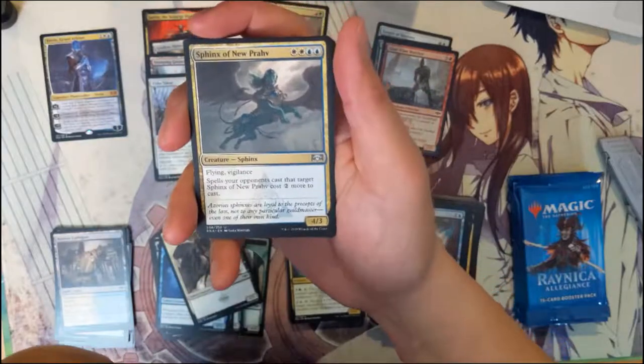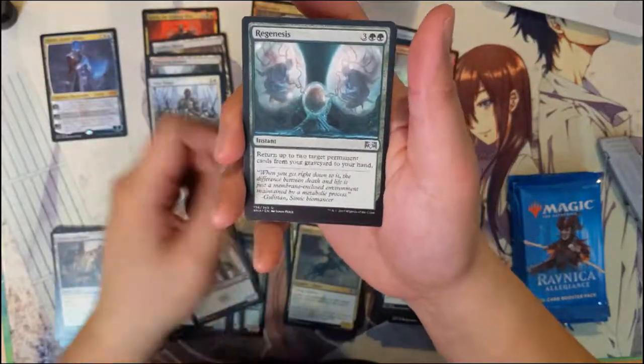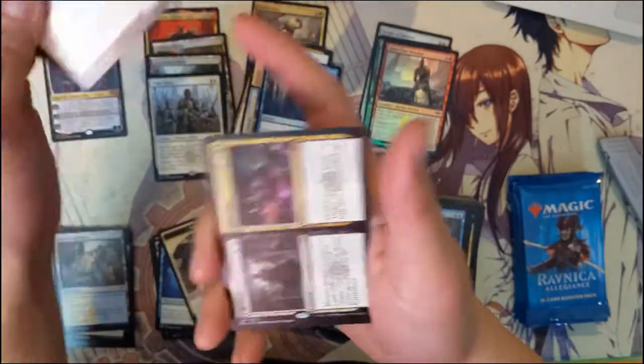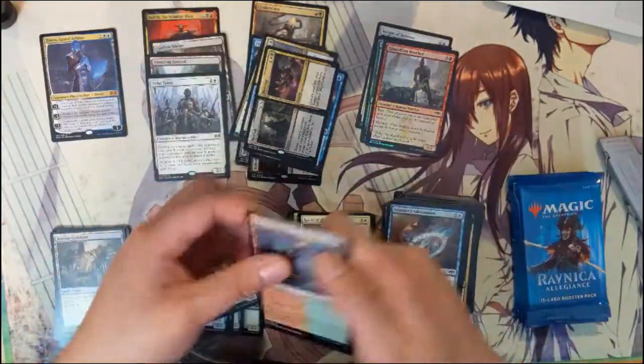Sphinx of New Prahv, Regenesis, Spirit of the Spires, Revival and Revenge. Ew.